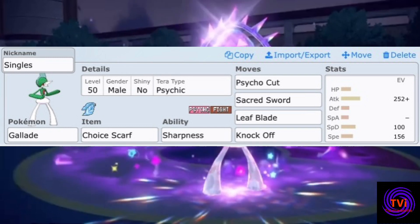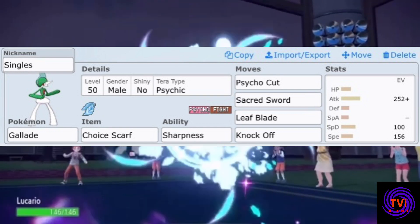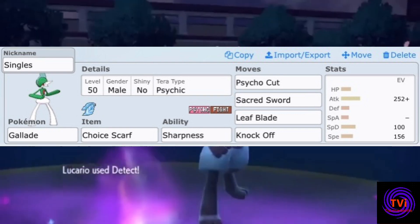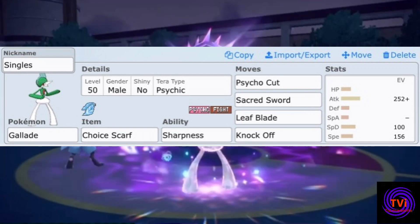Stat-wise I've maxed out the attack with an Adamant nature and invested just enough speed to outspeed nearly every Pokémon in the format that don't have a beneficial speed nature. The rest I've put into special defence to allow for greater survivability against powerful special attacks.